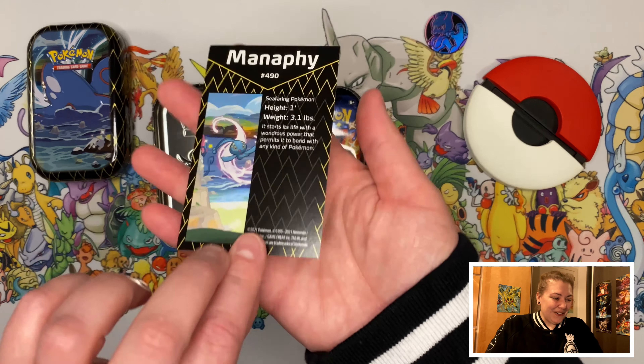A shiny Grookey — I believe this is my second one already out of the mini tins! I doubled up on Leprasey and doubled up on Grookey as well — that's strange! I think I'm attracting certain Pokémon. Chewtle, Kecleon, Gossifleur, Cofagrigus, another Cofagrigus, and a shiny Cofagrigus — how cool! And a regular rare Professor's Research.